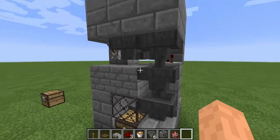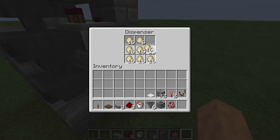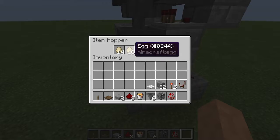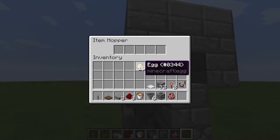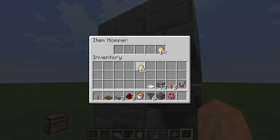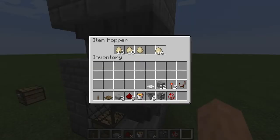Imagine eggs are flowing through right now — they actually are. They're going through here, here, which helps speed it up. Take eggs out of here, and that one will fill up, speeding that one up too. This one will fill up and vice versa — you get what I'm going for.